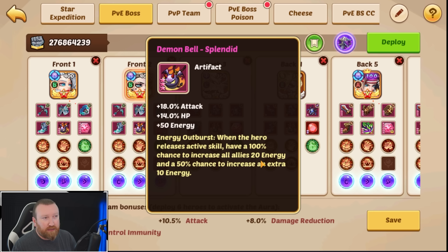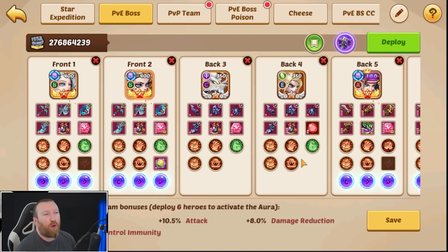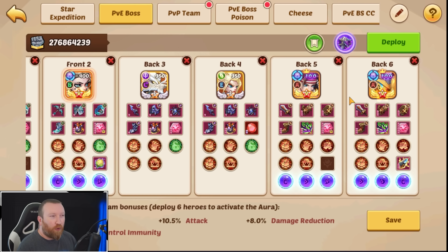With four Demon Bells, that gives you 80 energy on a hero. It also has a 50% chance to increase by an extra 10. If we only run Demon Bell on four heroes, that's a pretty good chance that two of those four will actually hit energy and give us an active every round.